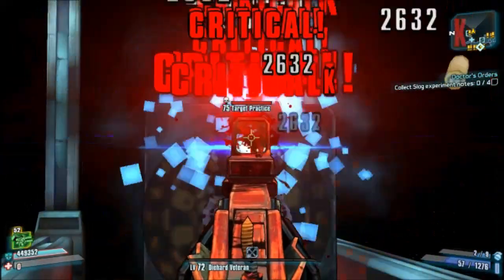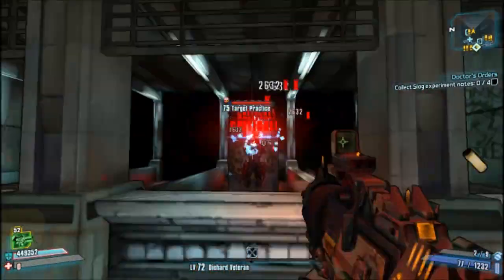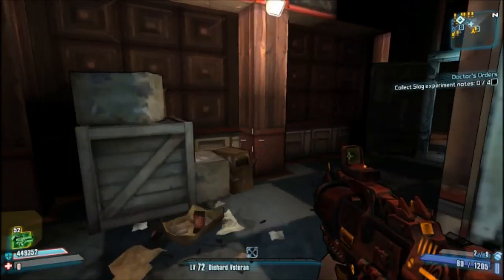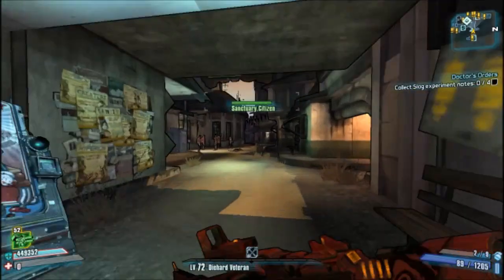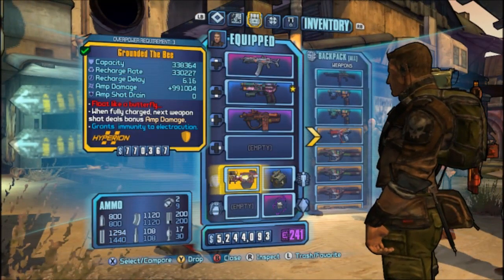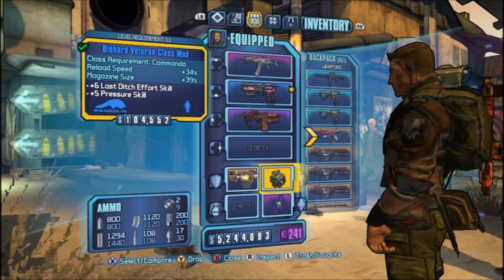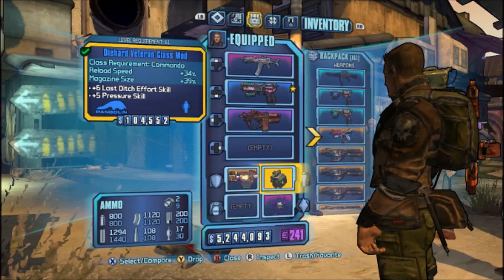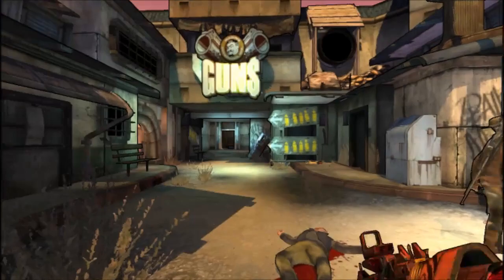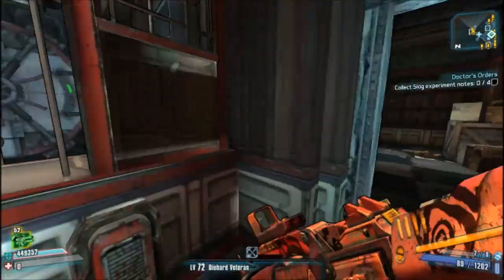I really should be asleep right now — I have a quiz in the morning — but after figuring this out I couldn't resist. So it's really simple: all you really need is an overpowered Hoplite shield to get your health to zero, and you're going to need the Die Hard Veteran class mod. What this enables is bonus points to Last Ditch Effort and Pressure, so you get these insane stat buffs.